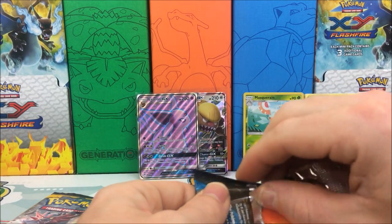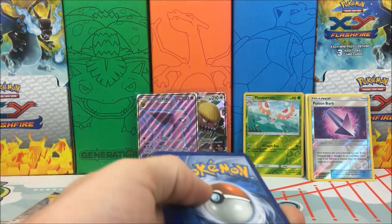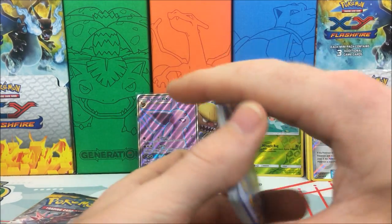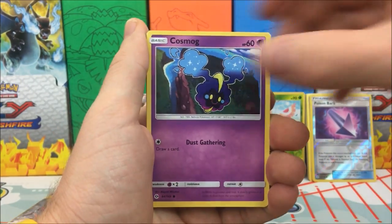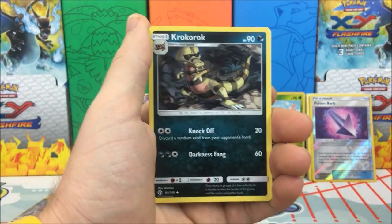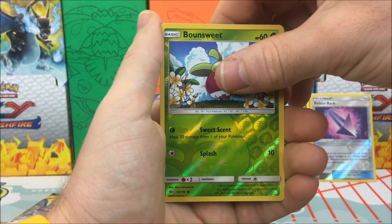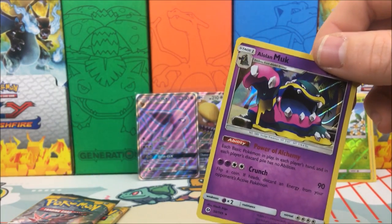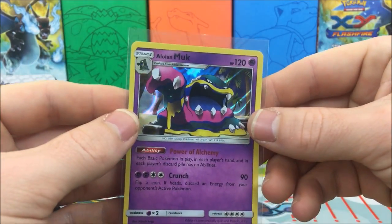Let's get some magic started, hopefully the pulls rally in! We have a Litten, Cosmog, Rockruff, Growlithe, Alolan Meowth, Fairy Energy, Croconaw, Pyukumuku, Double Colorless, Bounsweet. Reverse holo is a Shiinotic and our rare is an Alolan Muk — holo rare, very nice! Love this holo, look at that shine.